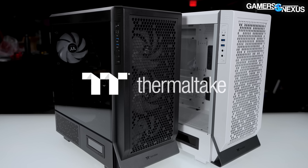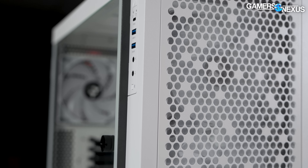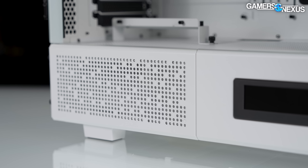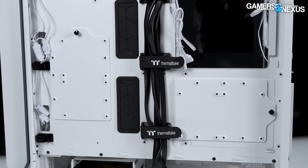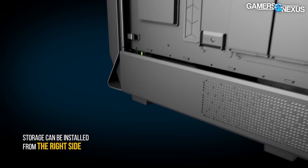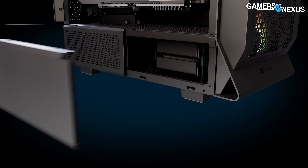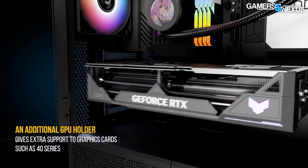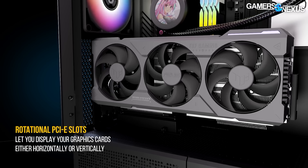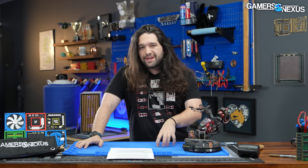This video is brought to you by Thermaltake and their new Series 500 TG ARGB mid-tower case. The case features perforations on the front panel and power supply shroud, including on the cable side for further ventilation. A separate access door for hard drives makes it easy to work with 3.5-inch storage, or the door can be swapped out for an LCD panel kit. Other features include a GPU support kit, vertical mounting, and a hinged glass panel.